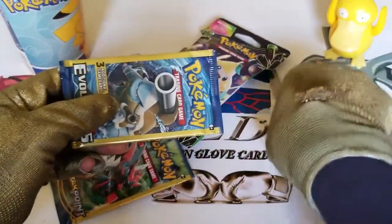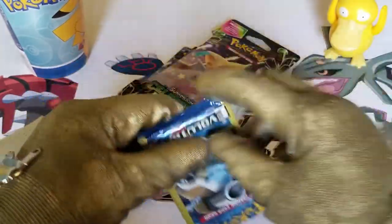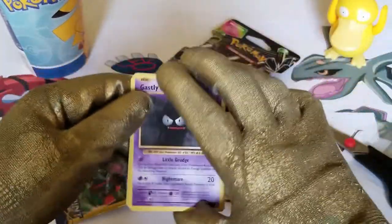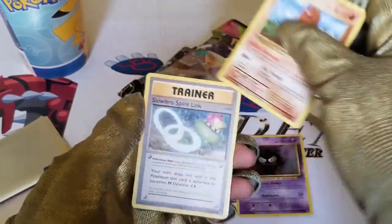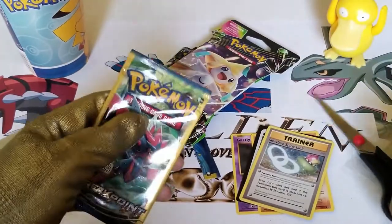So we got here the first Evolution XY Dollar Tree Pack. And what do we have here? There's no code cards in these ones. There's a Ghastly, a Diglett, and a Slow Grow Spirit Link. Alright.